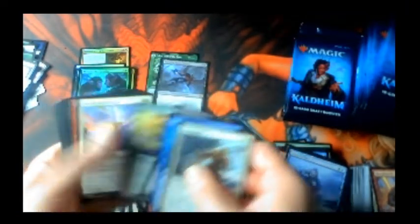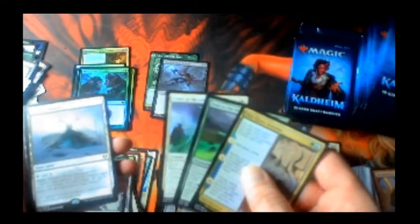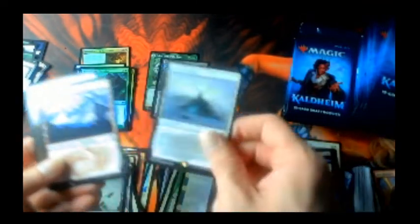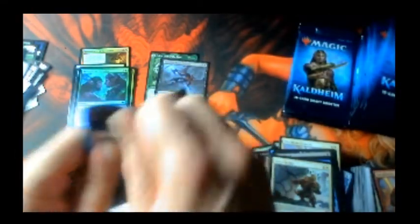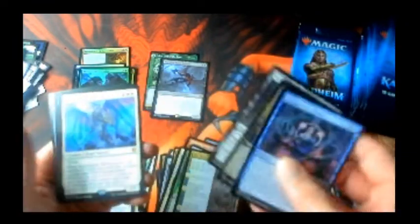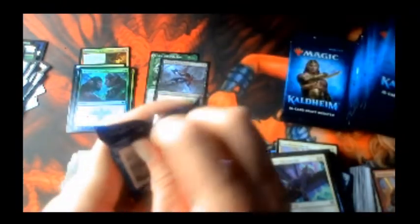Faceless Haven — we'll check on that. I always like rare lands; anybody who knows me and Magic knows I love my lands. Pleasant — Resplendent Marshal. Anything good? Anything spicy? One, two, three — now we got the regular rare and the foil.